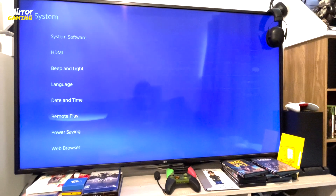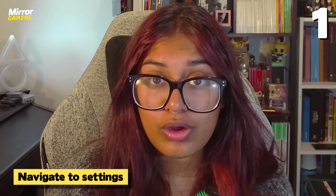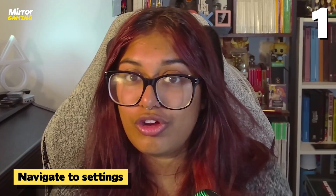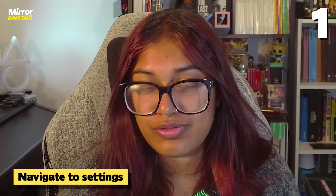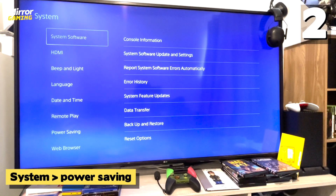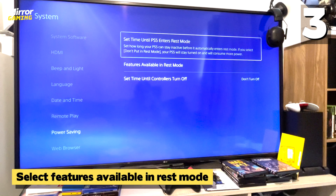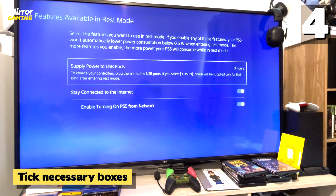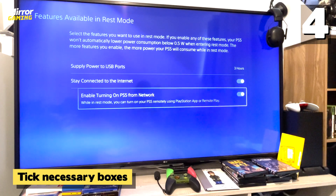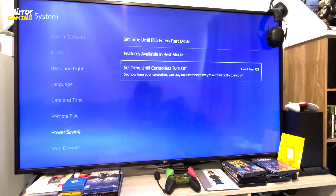Next, you'll need to set up your PS5 console for Remote Play. From the home screen, navigate to your Settings. If you want to enable Remote Play while your system is in sleep mode — so you don't need to physically turn on your PS5 every time — go to Settings, select System, then select Power Saving. There should be an option for 'Features Available in Rest Mode.' Make sure the checkboxes for 'Stay Connected to the Internet,' 'Enable Remote Play,' and 'Enable Turning On from PS5 Network' are all ticked. Your PS5 is now ready for Remote Play.